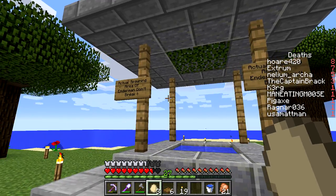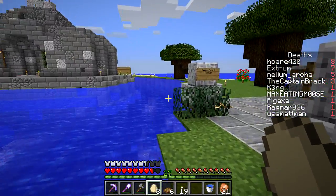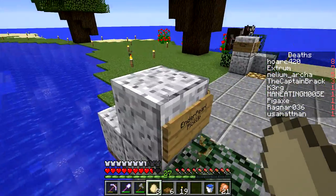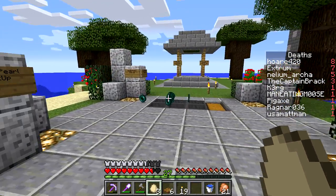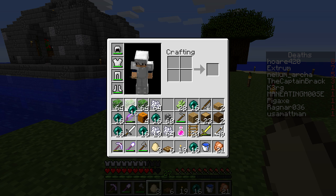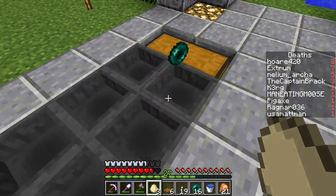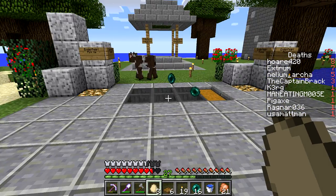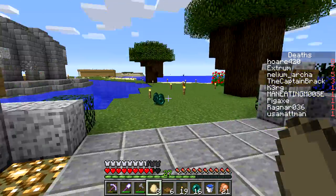This is the actual spawning area of Enderman — don't break it. There's a design created by Matt. You can check out his channel; I believe he is the inventor of this awesome mechanic. You can see that there's ender pearls spawning here and they just keep coming. Look at all these ender pearls. So you kind of get unlimited ender pearls.